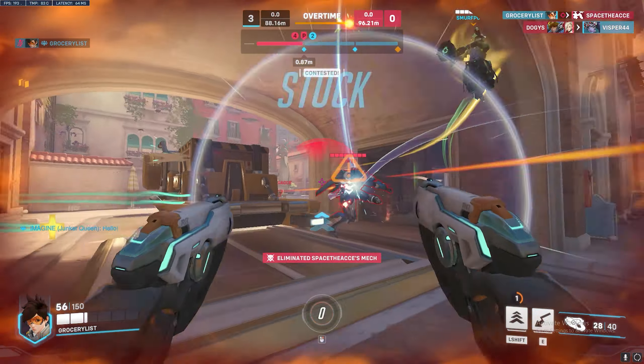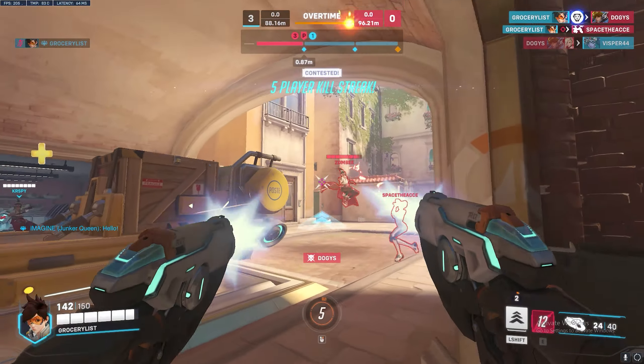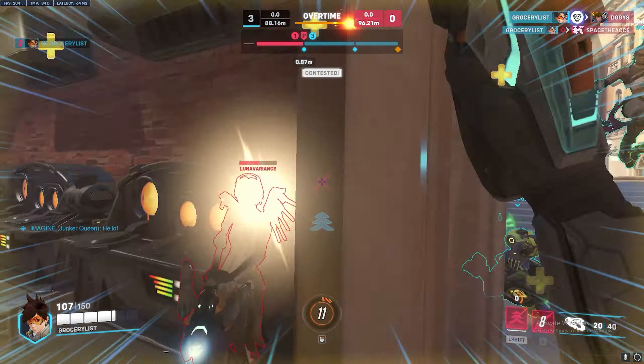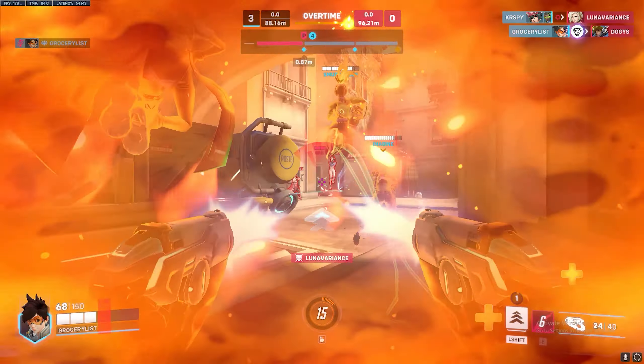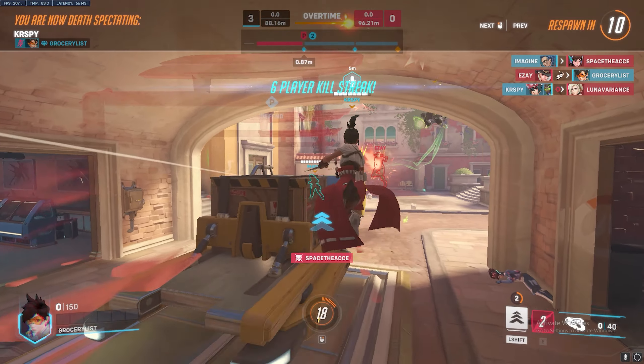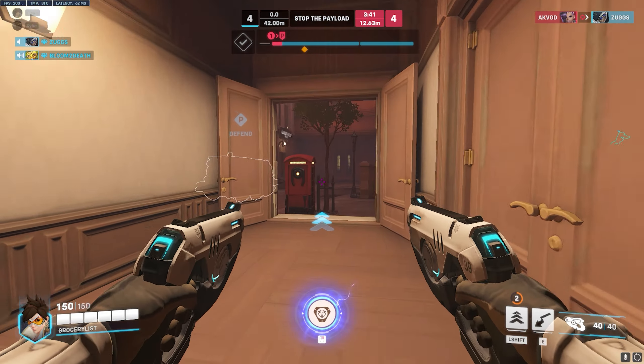Most importantly is dueling enemies. Tracer can be a great duelist because she can stay out of the enemy's line of sight by blinking around them or blinking behind cover to avoid damage and abilities. These are all examples of when blink is used properly, but what happens when blink is used when it shouldn't be? Let's go over the most common mistakes when using blinks and what should be done instead.